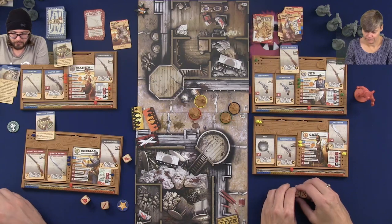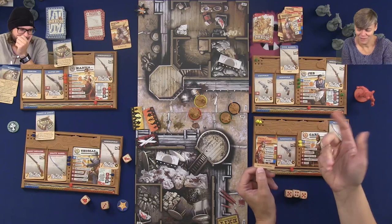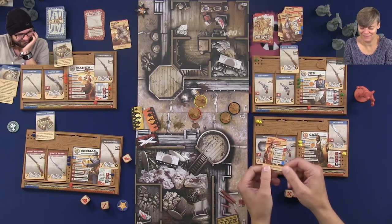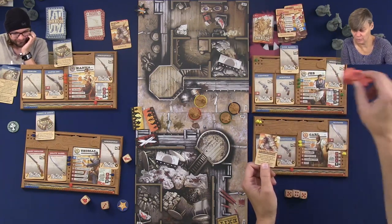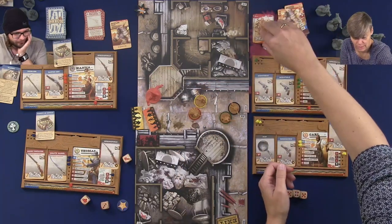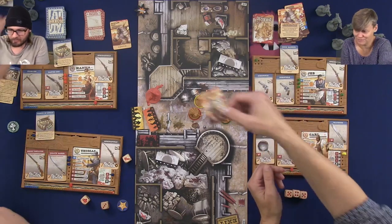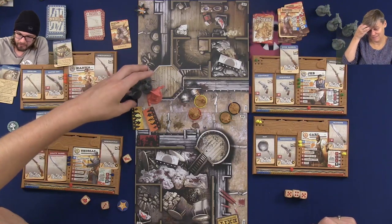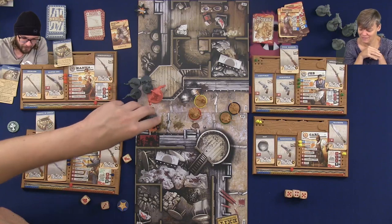Then we spawn again. Now all the extra activations show up - extra activations for all walkers. And we got an Abomination - he's going to come in here and the spawn zone gets active again. Then we grab one more card and get eight runners. We have finished the game now, I think. We have, because we can just run out. Run, Forrest, run!